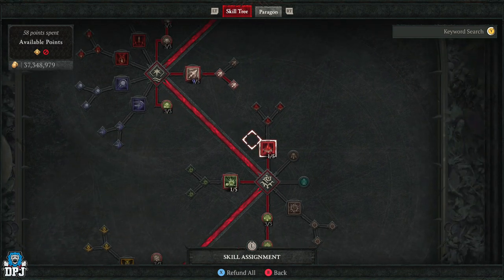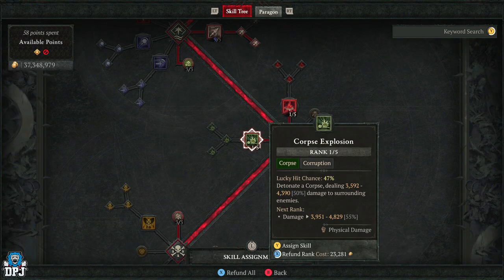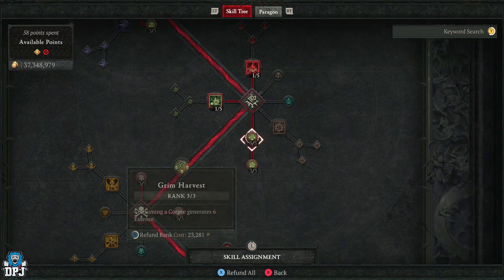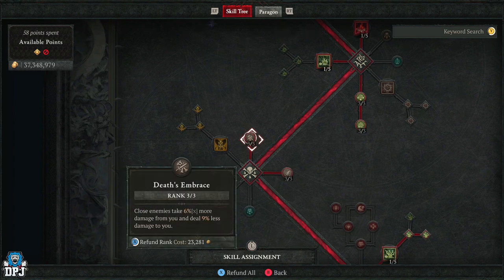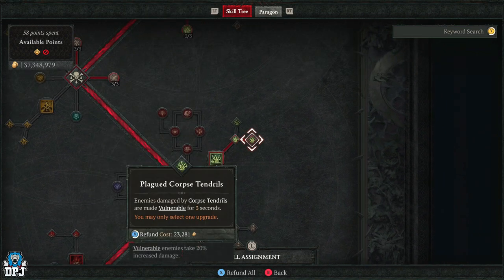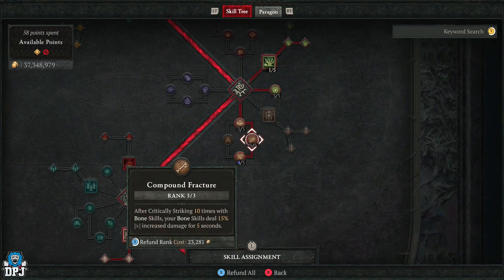One point into Blood Mist — this is just our get-out-of-jail-free card, used only when things get a little too hectic. We then put one into Corpse Explosion, and that's all that's needed there. Three into Grim Harvest and Fuelled by Death. Three into Death's Embrace and Death's Reach. We then use one in Corpse Tendrils, going across to Plagued Corpse Tendrils, where enemies hit by this become vulnerable. We then put three into Necrotic Carapace, three into Serration, three into Compound Fracture, and three into Evulsion.